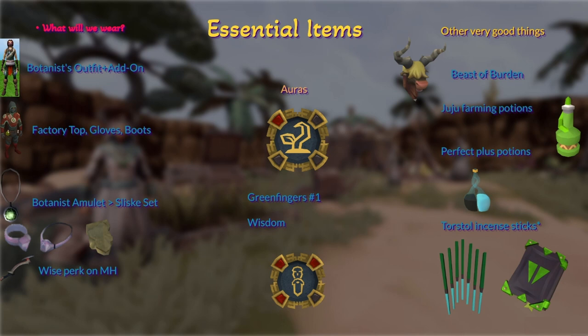First, let's start with the essential items, starting with the botanist outfit. You're going to want to get all five pieces, plus the modified add-on. And if you do this on spotlight, that will give you enough thaler to get three pieces of the factory outfit: the top, the gloves, and the boots. We're going to be using a ton of botanist amulets for the reusable fliske set. Always prioritize more doses, because that's more experience than the extra you would be getting from more botanist outfit pieces and Sliske procs. More doses, more XP.